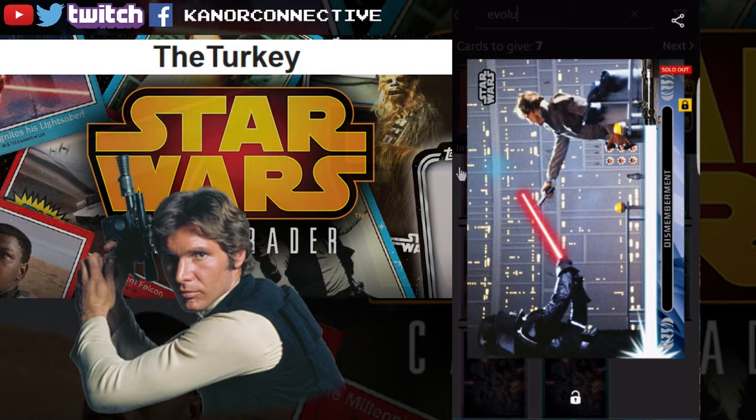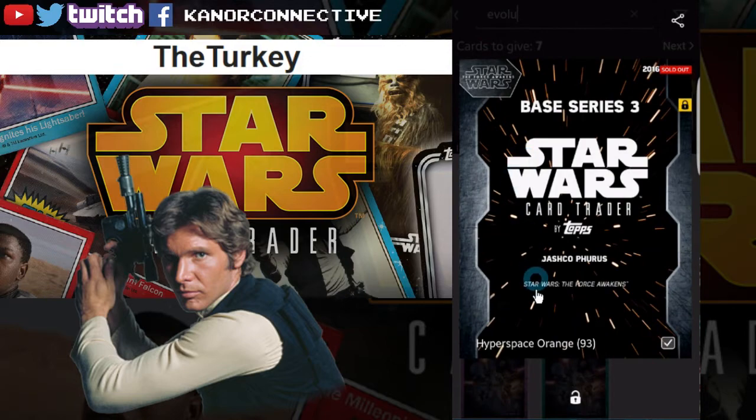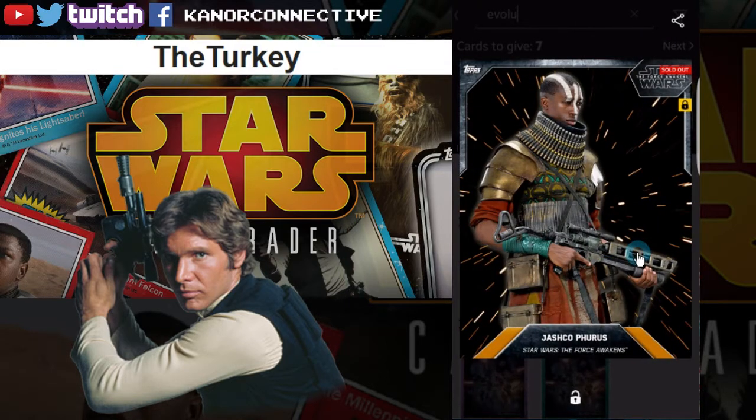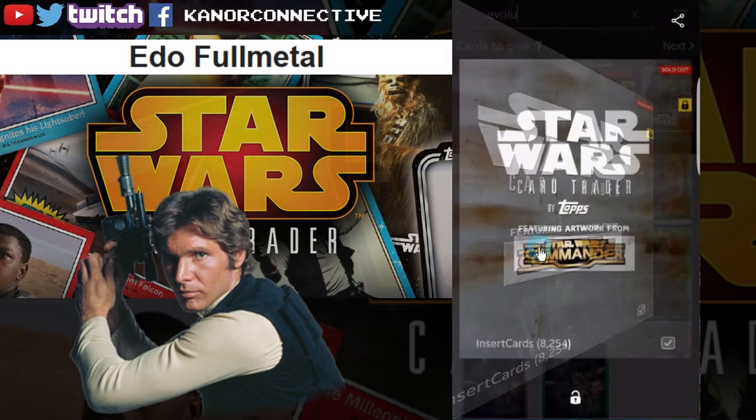The next one up was the orange hyperspace Jashko card. This one is more rare — it has a card count of 93, so really rare, pretty awesome. The winner for this card is Ito Full Metal — congratulations.